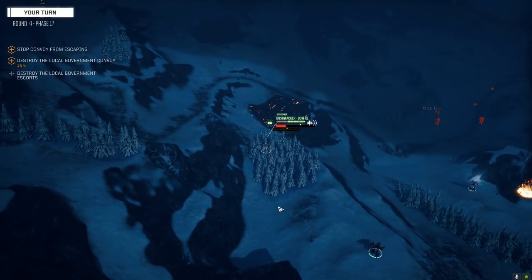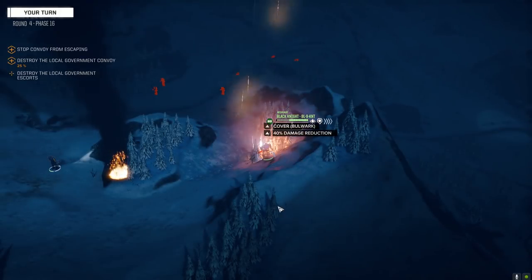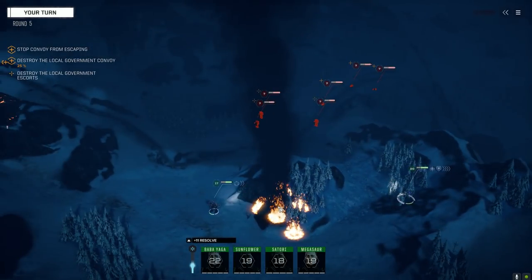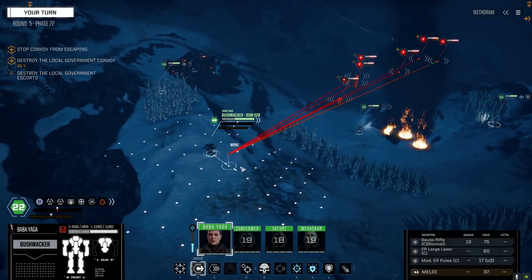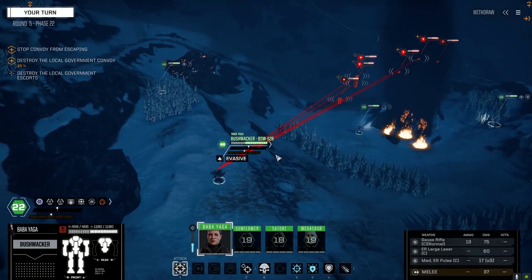Bombast Demolisher — shooting his own guys in the back. The Black Knight is pretty much useless right now with light damage. You know what it is? We're missing the command console — it's making a huge freaking difference. Huge difference with no command console. We've got to get that back up in something here.